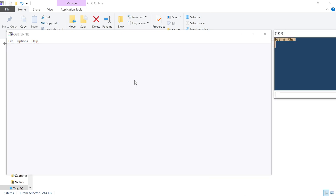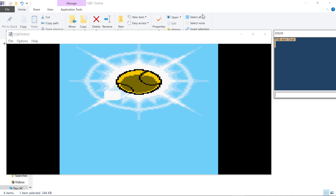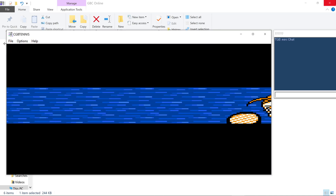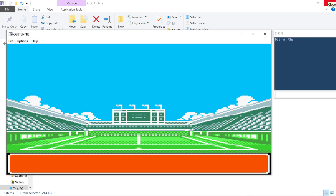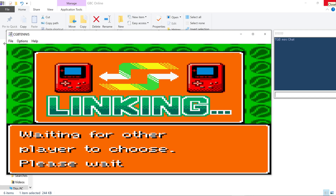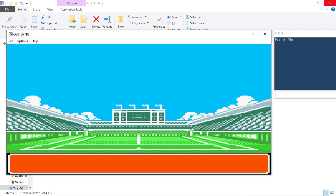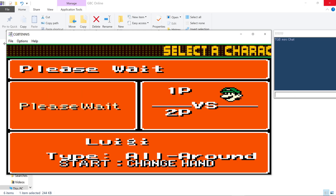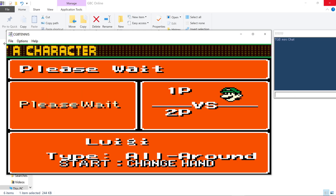And there we go. Let's get into a match real quick, Antonio, just so we can prove that it works. We're gonna go to Link Play and I'm just gonna wait on him here — and there he is. We're just gonna get into a match real quick and move around and show you.